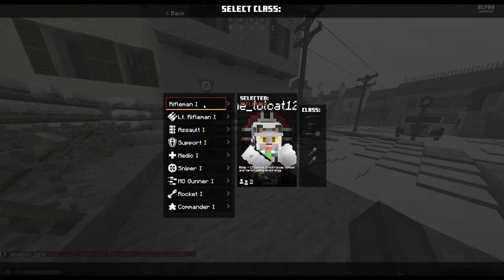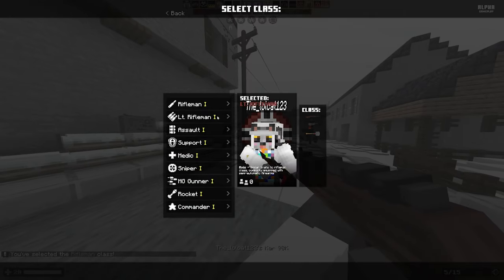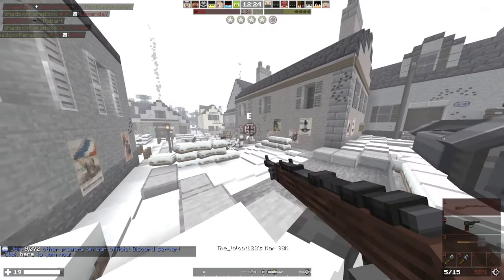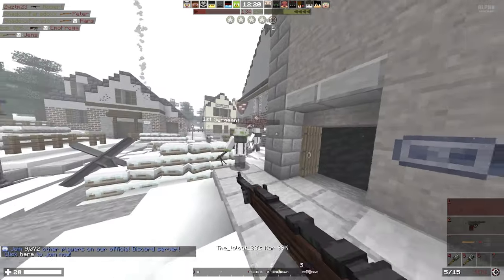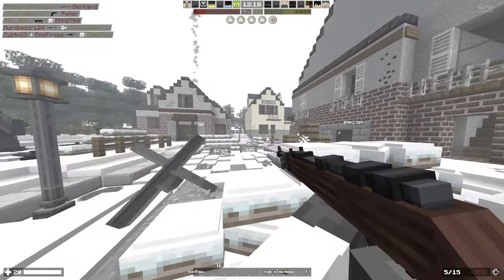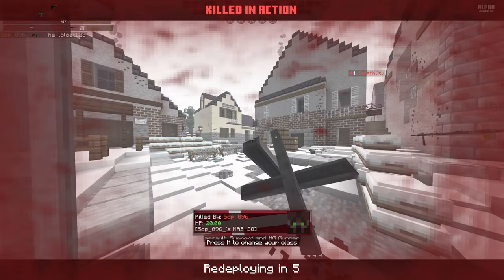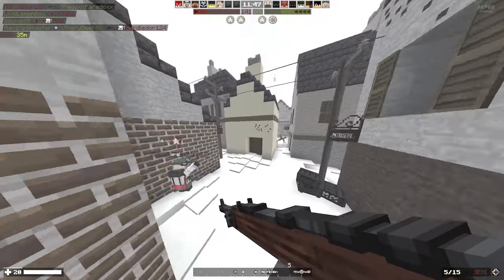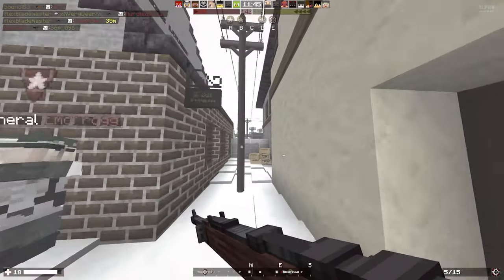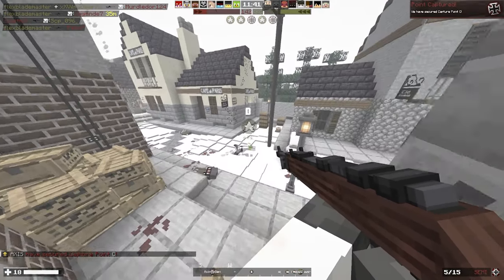Here we go. So we can choose different classes, much like Battlefield. I'm going to go for a Rifleman. So yeah, this is domination — this is one of the game modes. Obviously you got grenades, you got melee weapons. There was an enemy right there — see if we can get him. Okay, never mind. We're dead. I do apologize if my voice sounds a bit weird — I am ill at the moment. It's October, everyone's getting ill.